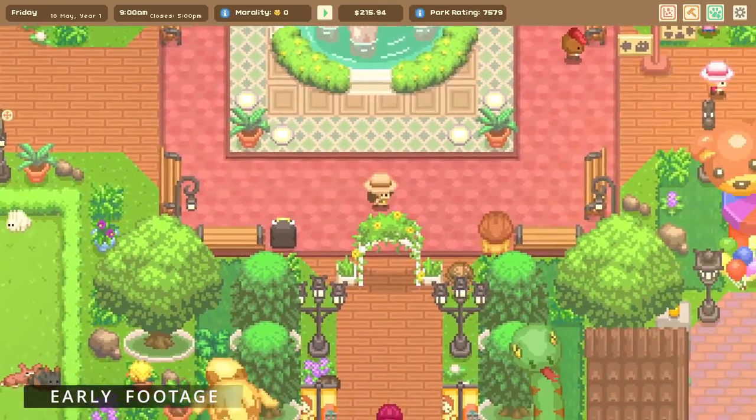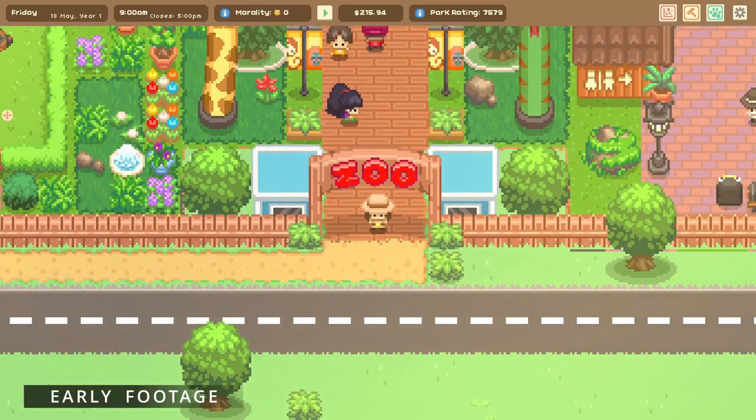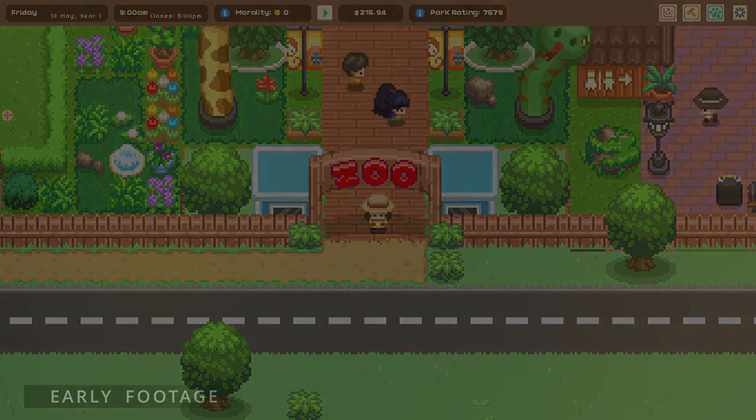Let's Build a Zoo is coming this summer to PC. You can wishlist us right now — I've left the links down in the description below. And for regular updates you can come join us on our Discord at discord.gg/LetsBuildzoo. I'm so excited to hear all about your plans and your favourite animals that you cannot wait to put into your zoo. Thank you so much for joining me, this has been Let's Build a Zoo, and I cannot wait to share more gameplay with you soon. Bye!